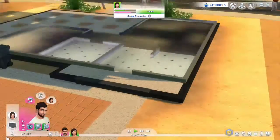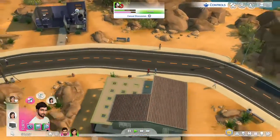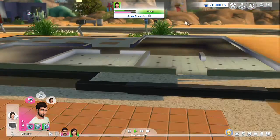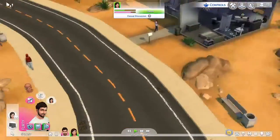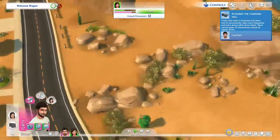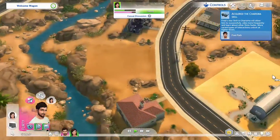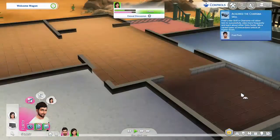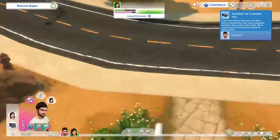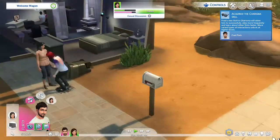Here are the other two houses I could have chosen. You can kind of see - this house has one bedroom, a kitchen, and a bathroom. This other one has a bedroom here and a bedroom there and a little bit bigger living space. But we have this house and I really didn't want anything too big.